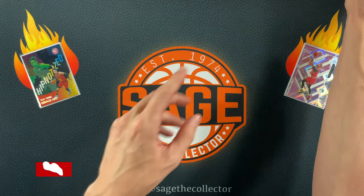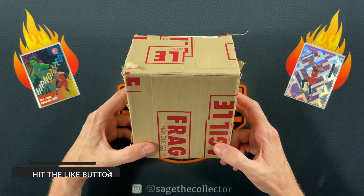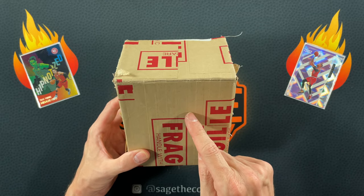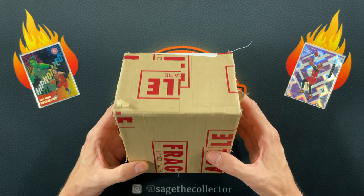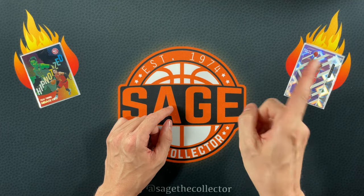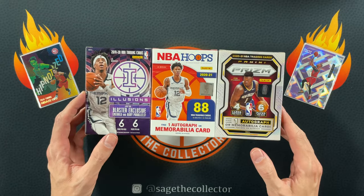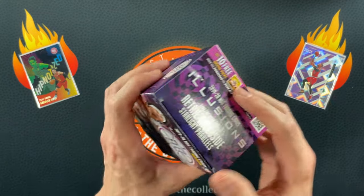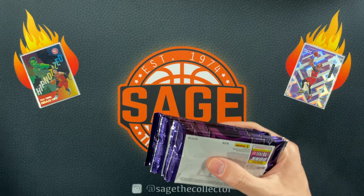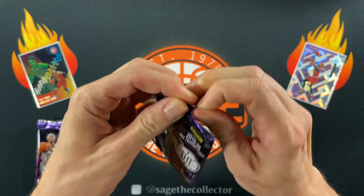I know Spurs Cards likes my food references — not only do we have the appetizer which was what I just did, and the main course of the blasters, but we also have a dessert. Anyone who watches these types of videos knows what this is — it's a PSA return. There's only one card in here and I'm going to show it at the end. Believe me, you want to stick around — it is the biggest card in my collection by far. But first, blaster time: 2019 Illusions — let's see if my phone can make it through without dying.